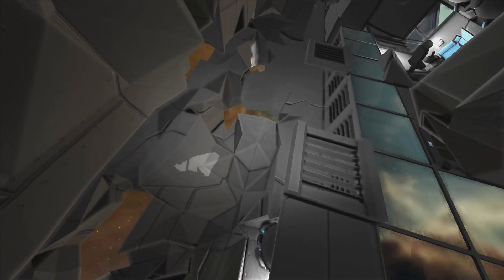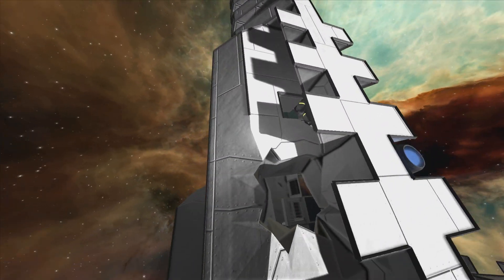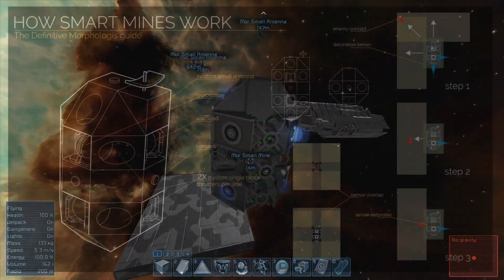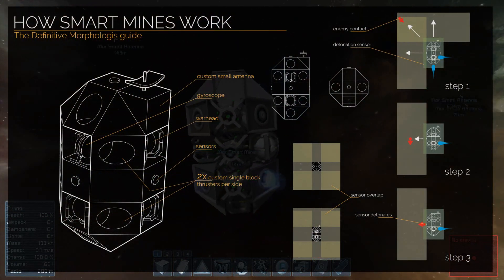But this just isn't for the mine. If you want to know how to build stuff that will use sensors to follow things around, this guide will help you do that. To better help you understand how this concept works, I've created this diagram to demonstrate how sensors can be used to vector thrust towards a given object.